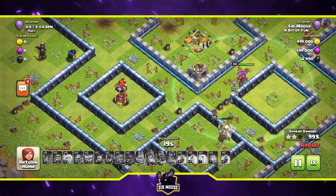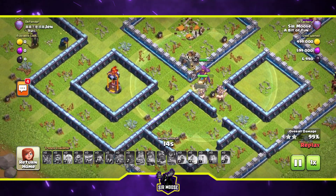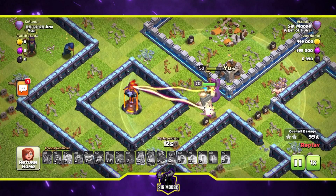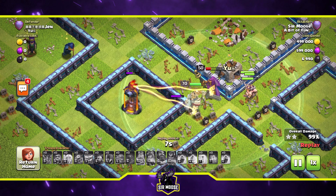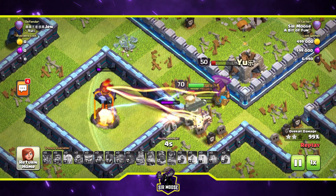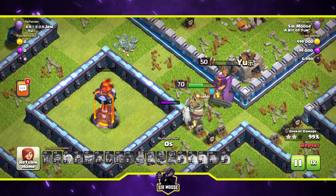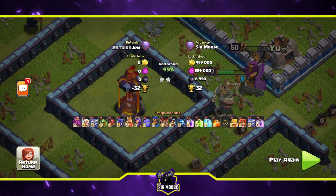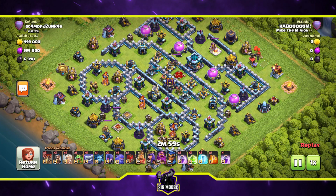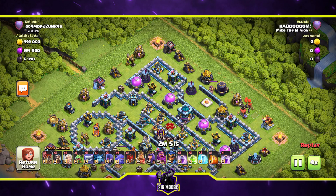Mike the Minion is taking on the king single-handedly — he's taking out a level 70 king and everybody's ignoring him. If we don't need three stars, it's fine. We finally took out the multi-inferno. How close was that? I could not have taken another 99 two-star. Yes — three stars! Beautiful base.